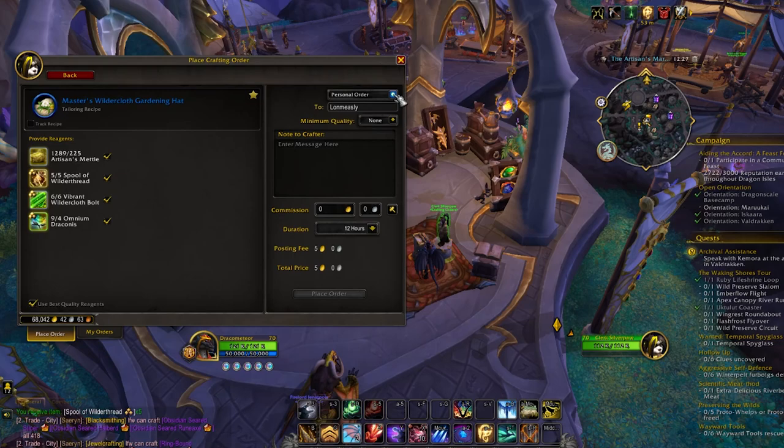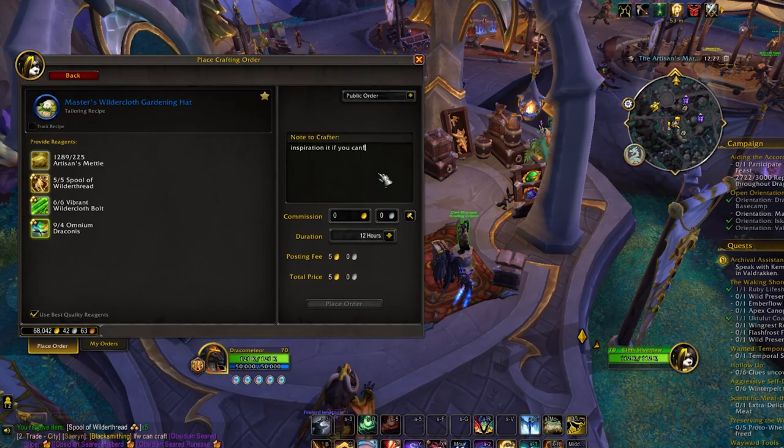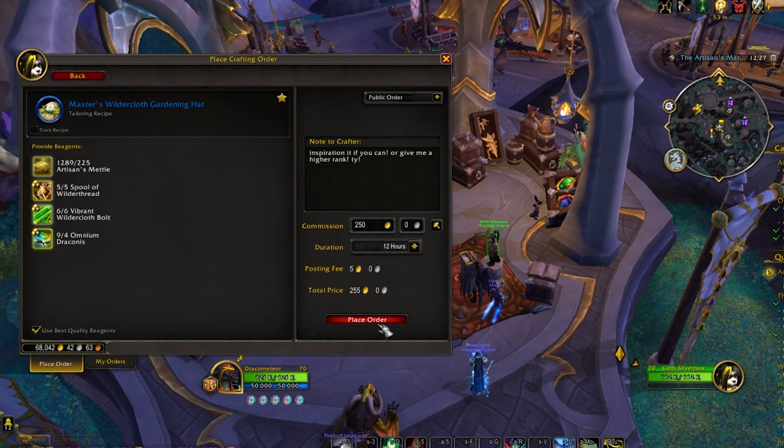Moving onto gearing — this is pretty straightforward. I typically recommend getting the blue gear if you can, especially on the non-tool slots. You have two accessory slots and a tool slot. For the accessory slots, if you upgrade from green to blue, you get plus six skill per item. Whereas if you upgrade the tool from green to blue, you only get plus four skill, and those are a bit more expensive as well.